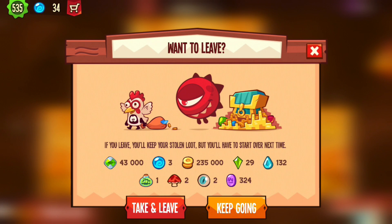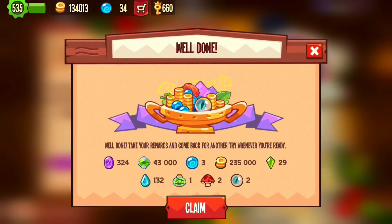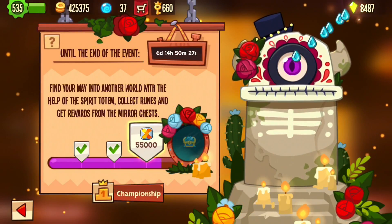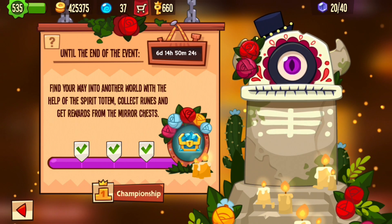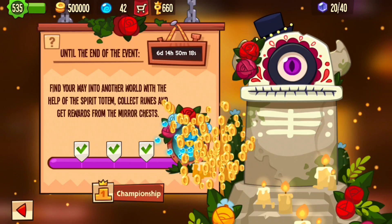43,003 orbs. I would have loved to get more orbs. And two eyes — that's nice. Claim all that stuff and I get that. And I get another chest — another 24,000 and 10 orbs. Well that was worth it.